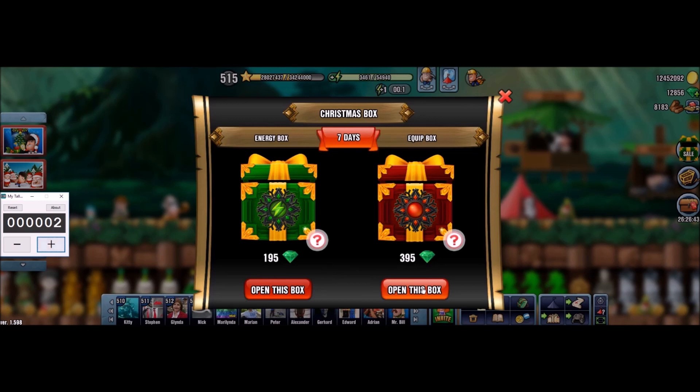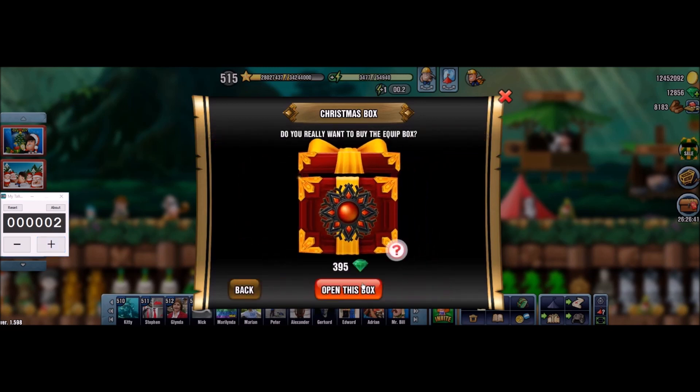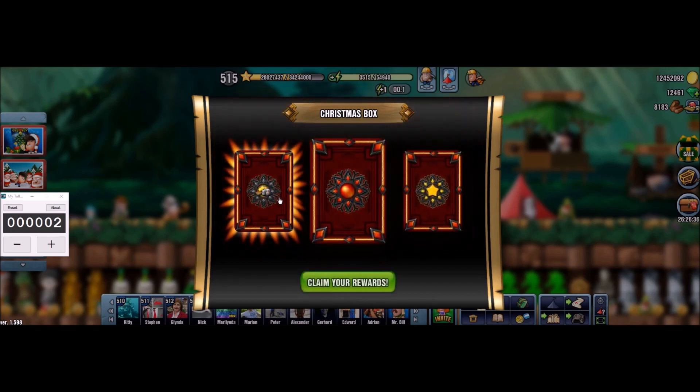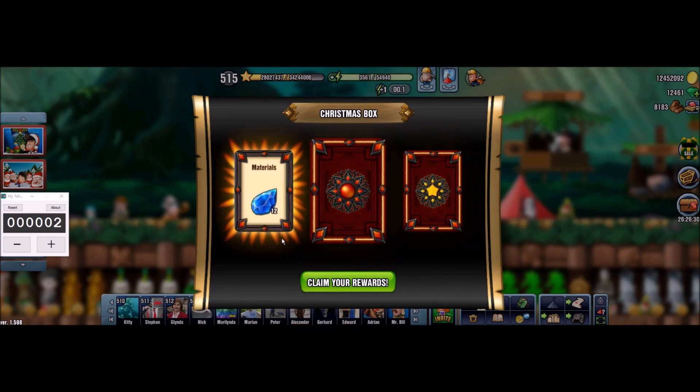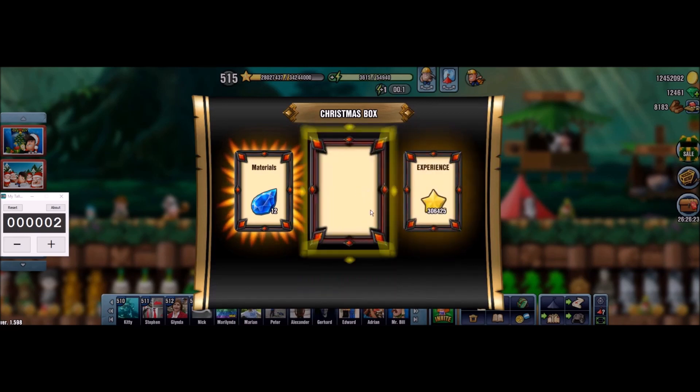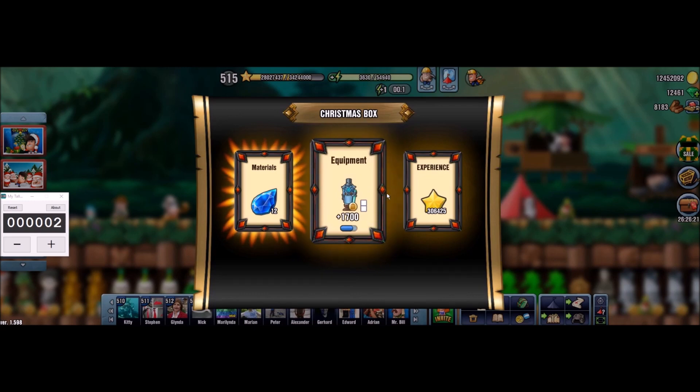Let's open the second one. Second box — we have a glow this time around the materials, so again this means that the materials are doubled. 12 sapphires, pretty good, but still we want items. XP normal amount, and the item is again this 1700 capacity. Not too good so far as far as items are concerned, but not giving up.